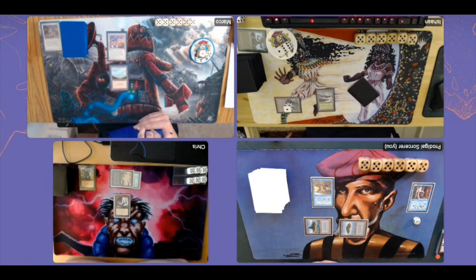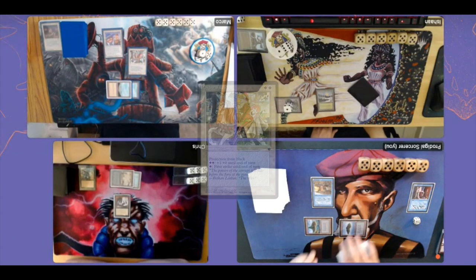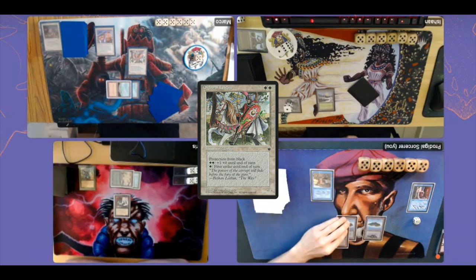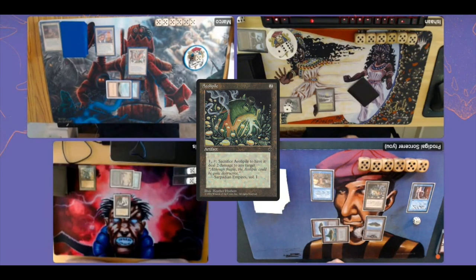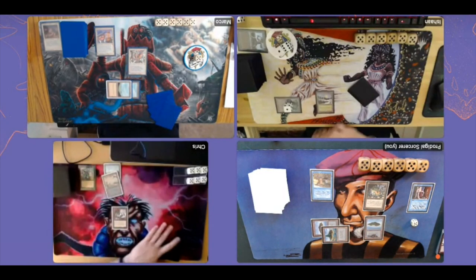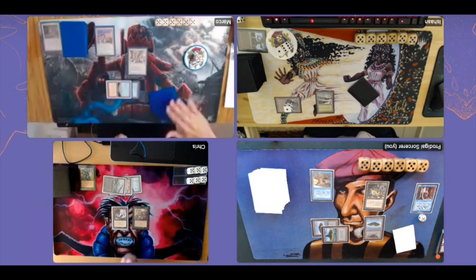There's an Order of Leitbur — a 2/1 creature with protection from black that you can pump for two to give it +1/+0. I'm going to play out something else: an Aopile. Aopile is an artifact from Fallen Empires that I can sacrifice to deal two damage to any target. So if Chris targets my Sindbad with his Cuombajj Witches, I can deal one damage back to the Witches, then use the Aopile to kill the Witches. Hopefully the Aopile convinces Chris not to target my Sindbad.